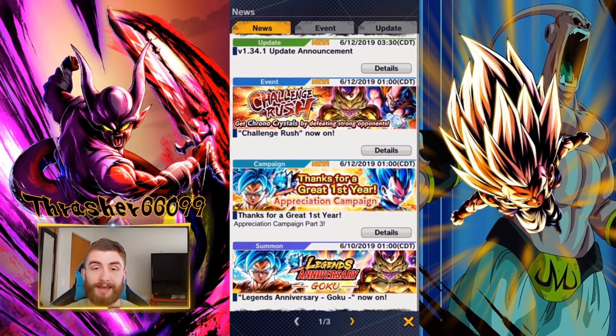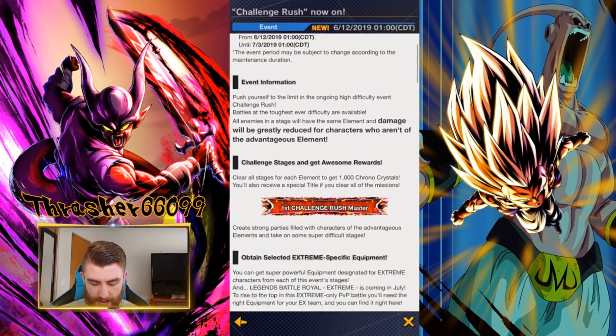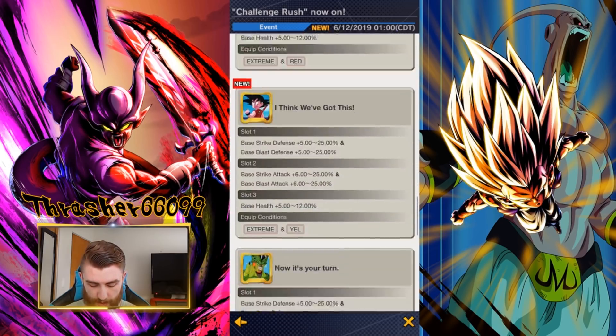The big thing is the Challenge Rush. The way it works is there are five different color Challenge Rushes — one for each color type: yellow, blue, green, red, purple. Once you complete all five and completely finish it out, you get the first Challenge Rush Master title that you can use in PvP. You also get the hybrid color plus extreme equipment items. Let's scroll down and look at those real quick.